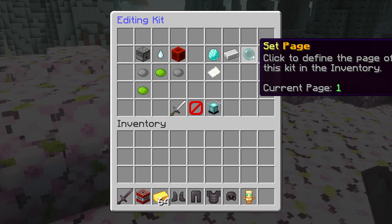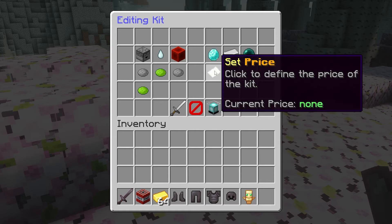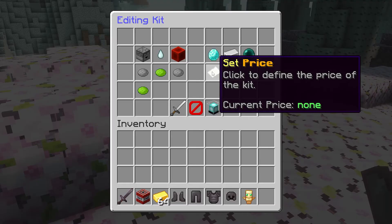Then over here we got set page. So if you eventually have a lot of kits on your Minecraft server, you might have multiple pages. If you have 200 kits, then you might want to set this one on page three, for example. And then last but not least, the price — if you want your players to pay to receive a certain kit, then this is where you can do that.